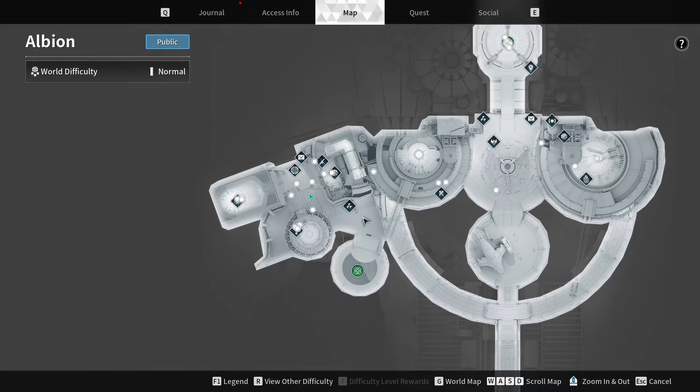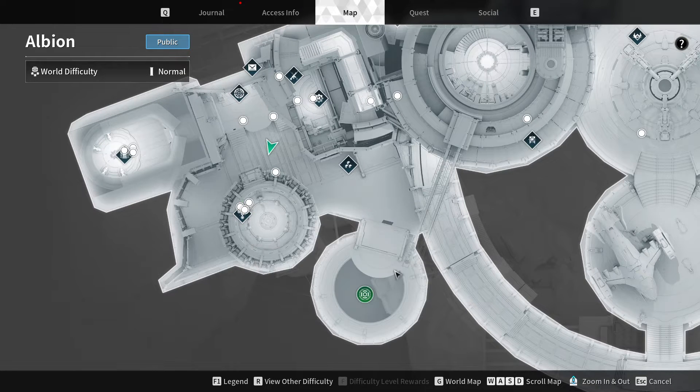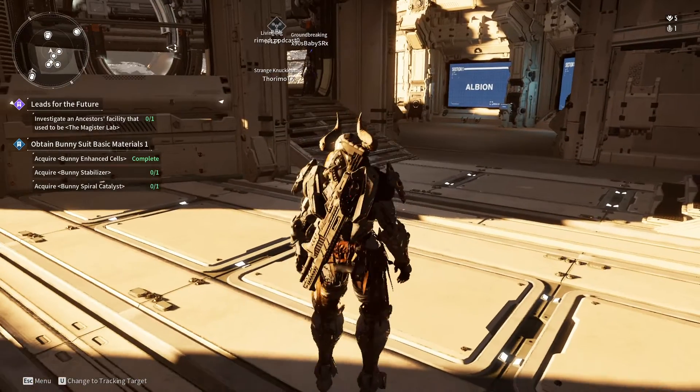From here you want to position yourself over to the left where you can see Magisters and Eyes. You want to come here by either walking over or long pressing where it says 'long press to fast travel to the city entrance.' Long press this and you will get teleported here, and then you can simply walk into the laboratory where Anais is.